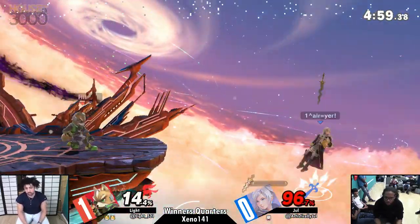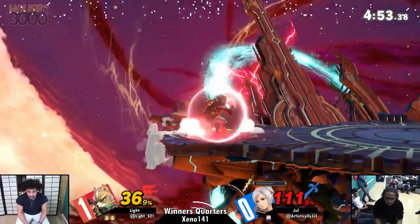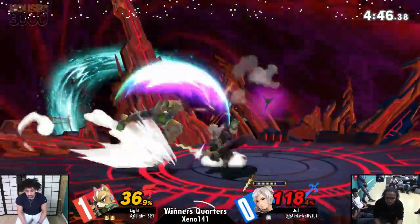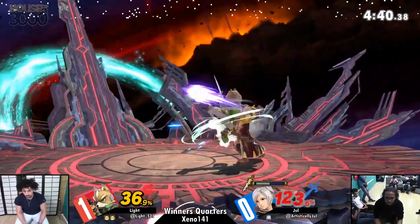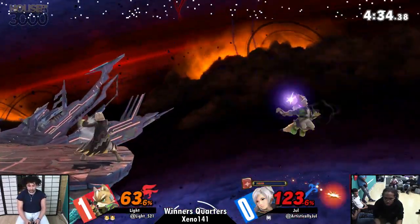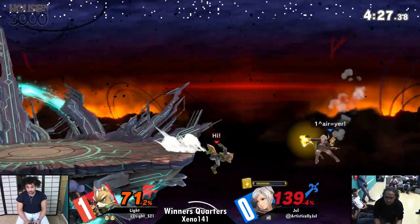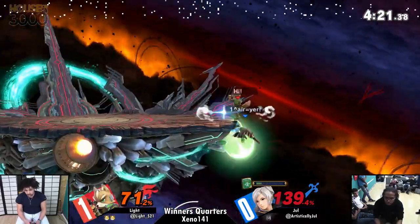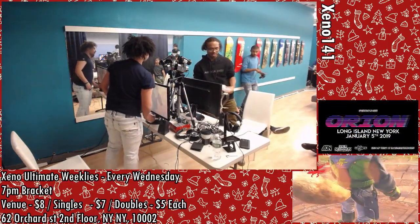One thing to appreciate about Light's play is the adaptations he's made this set — he hasn't just been running the same game plan. He's done a lot more tomahawks, waiting to check Jewel's movement with Nair instead of just trying to check everything, because he's recognized he can respond to those Nairs. We've seen a lot more forward airs and the empty hops are really what's paying off for Light. The back air catches that — not gonna kill though. Pivot down smash takes the set: 2-0 for Light.